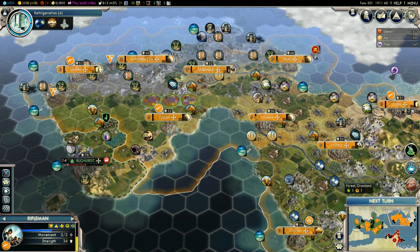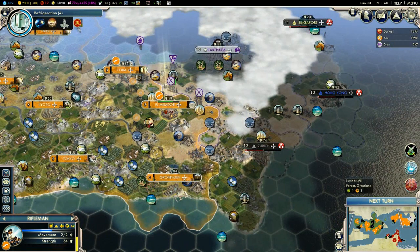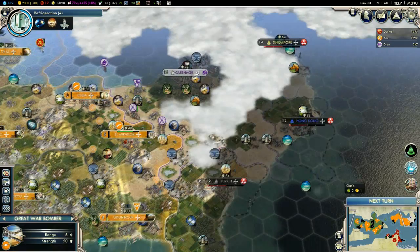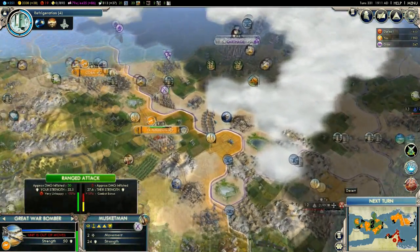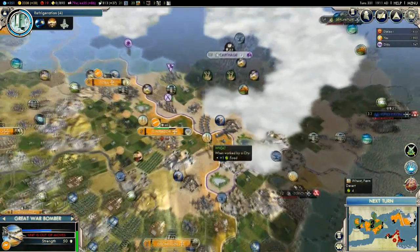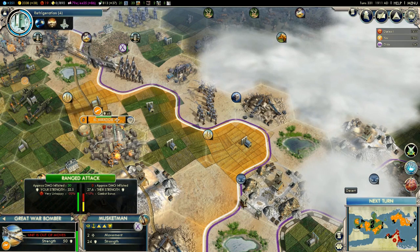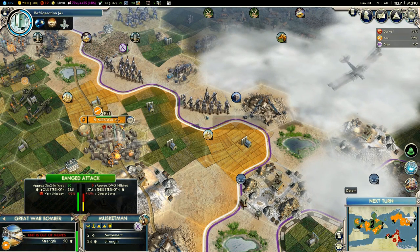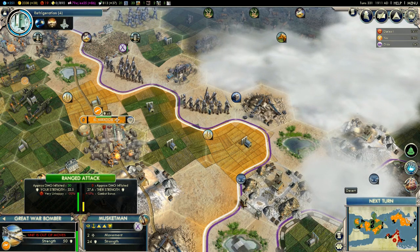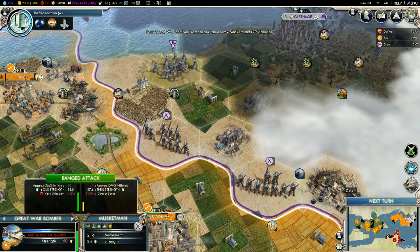We do have our riflemen just protecting us, trying to keep us happy. We're going to have a circus in one turn. We have an aircraft which I will tell to come up over here and destroy them — do a little bit of damage against whoever they are, musketmen. A nice bit of damage. Hopefully we'll be able to clear him out in three turns or so. Getting there slowly but surely. 29 damage.